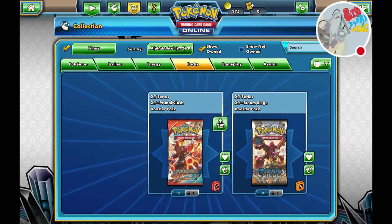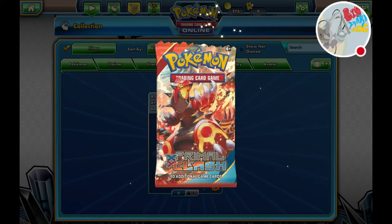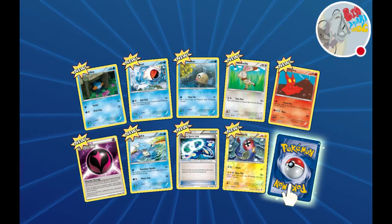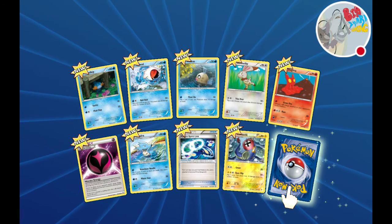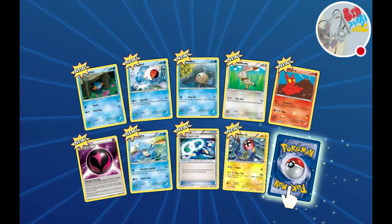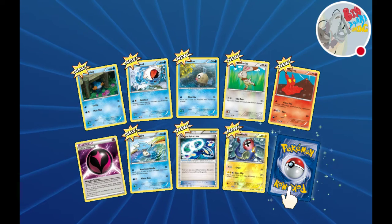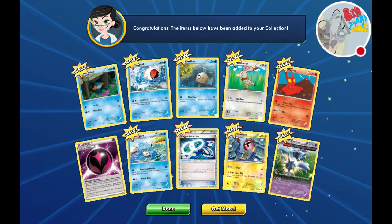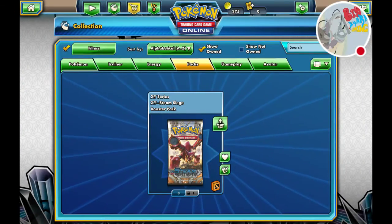Let's start with the Groudon pack. All these cards are going to be new for me. We got Mudkip, Feebas, Slugma, Wonder Energy - that's handy - Kingdra, Kyogre Spirit Link, Electric, and our rare is Nidoqueen. Nice. And our other one with Volcanion on it.